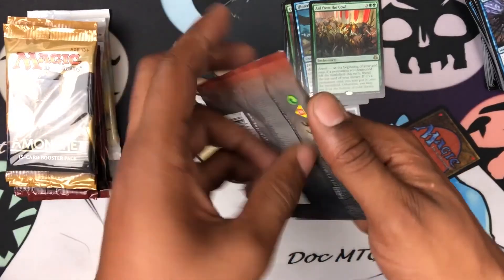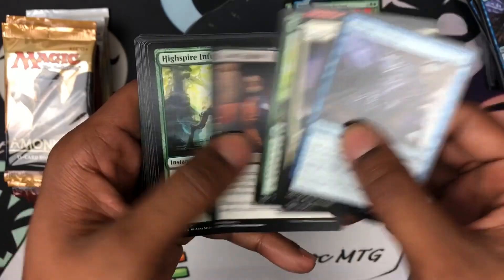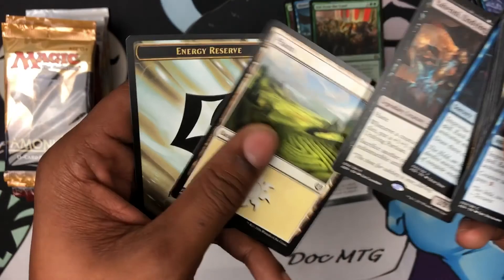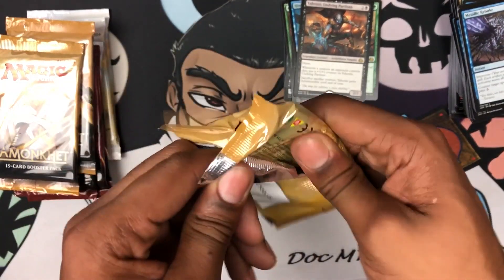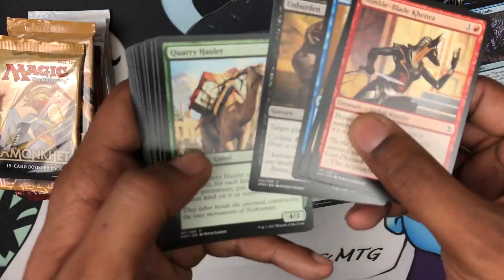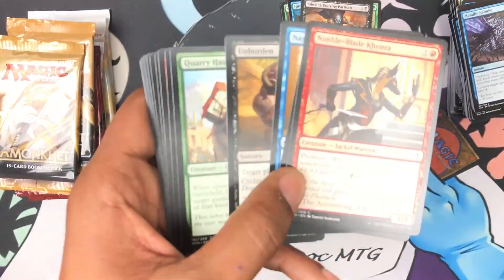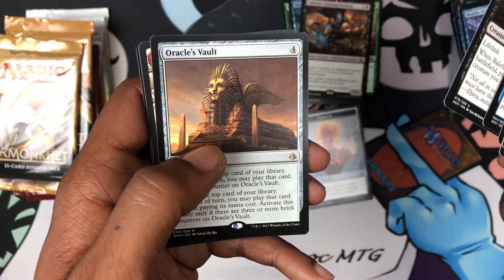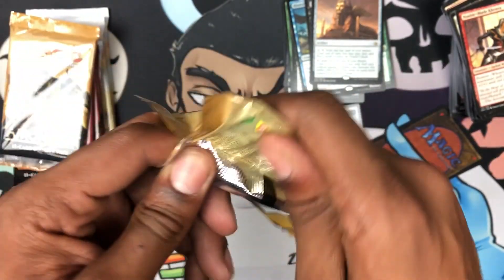One more of the Aether Revolt variants — are we going to be going to pound town on these packs? I hope not. We got a Yahenni, Undying Partisan — ouch. Right now we are not doing well, not looking good at all. Come on, focus — any day now. There we go, we got an Oracle's Vault. This is quite painful.